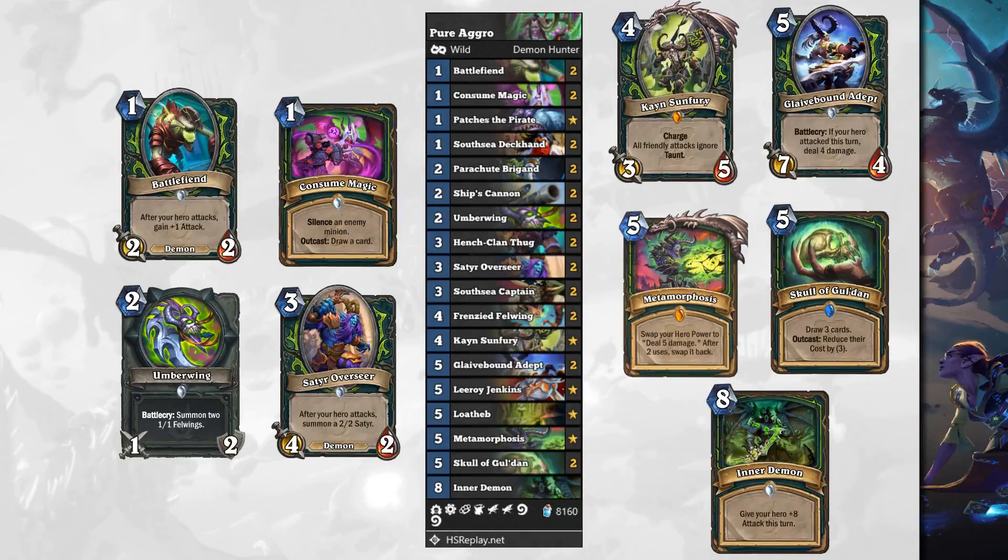We've got Glaivebound Adept again, Metamorphosis, and Skull of Gul'dan, which we saw in the Odd Demon Hunter. And a nice finisher here is Inner Demon — 8 mana, give your hero plus 8 attack this turn. It's kind of like a Pyroblast in a way. As long as there's no taunt blocking you, it's a free 8 damage to your opponent's face.